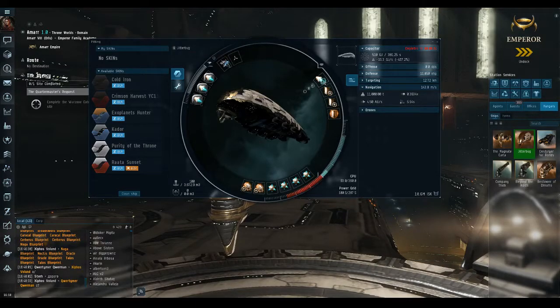You also need a size-appropriate micro warp drive. For cruisers, battle cruisers, and industrials, that's the 50MN. Frigates and Dessies use the 5MN. Battleships use the 500MN, and Capitals use the 50,000MN. You get the idea.